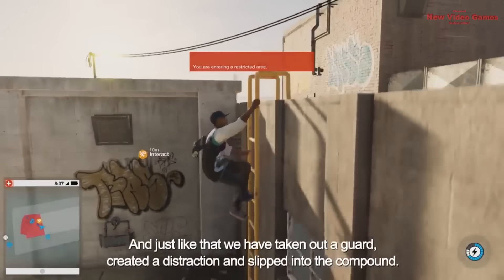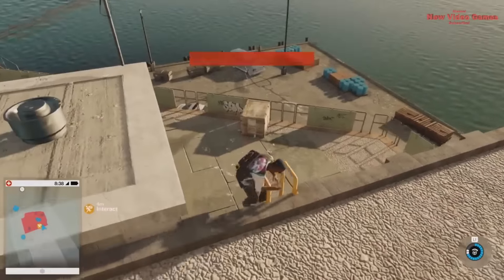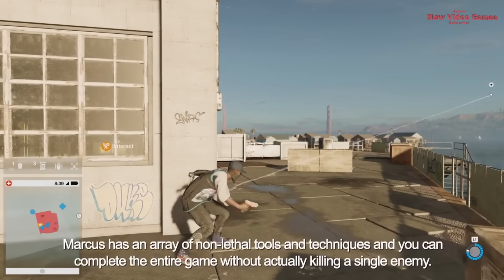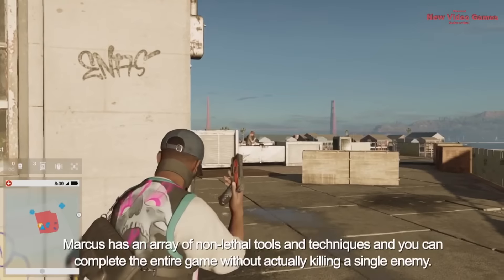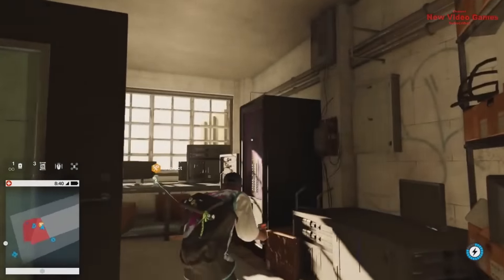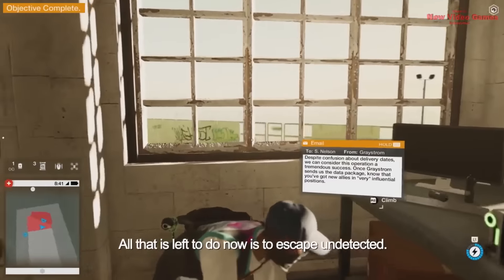Just like that, we've taken out the guard, created a distraction, and slipped into the compound. A more direct way to neutralize a guard is to use the non-lethal stun gun. Marcus has an array of non-lethal tools and techniques, and you can complete the entire game without killing a single enemy. Since we already unlocked this door with our RC Jumper, we can just quick hack it to open it. Now we're in the room — we just need to install one of our custom DedSec boxes into the bloom terminal, and we've completed our final objective.